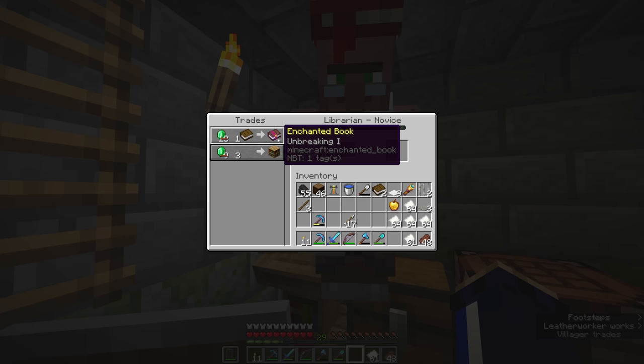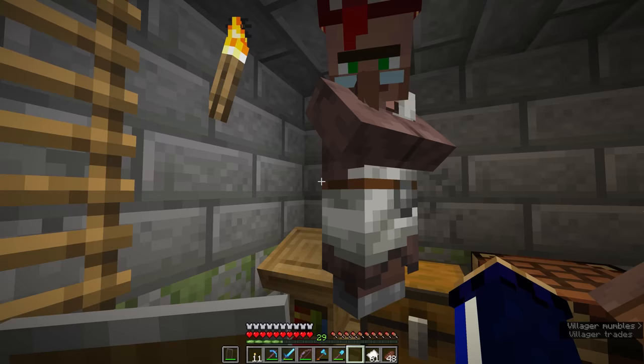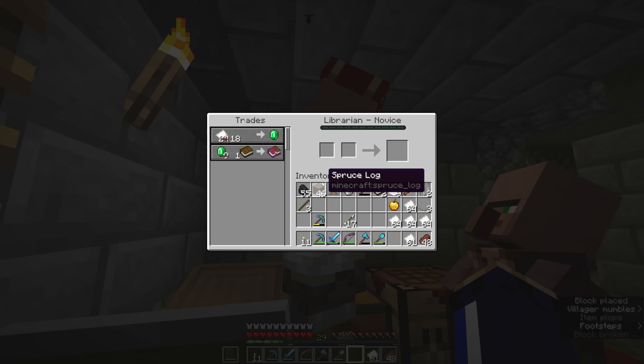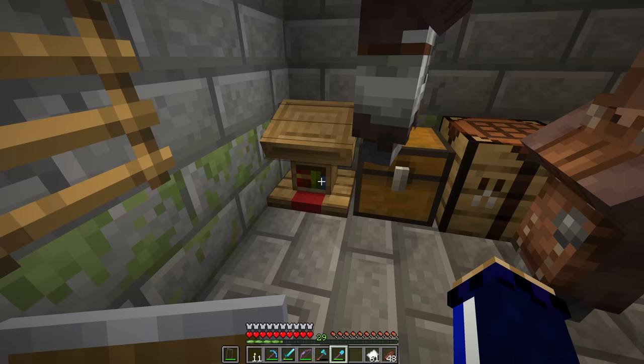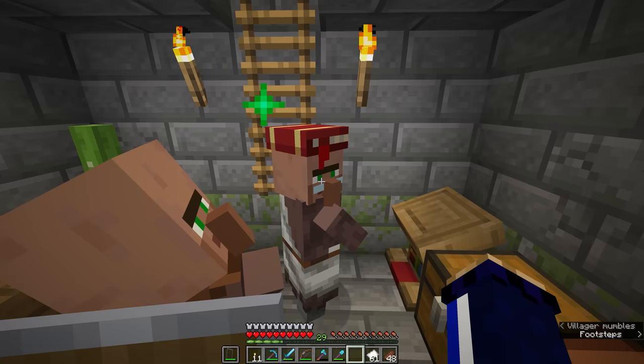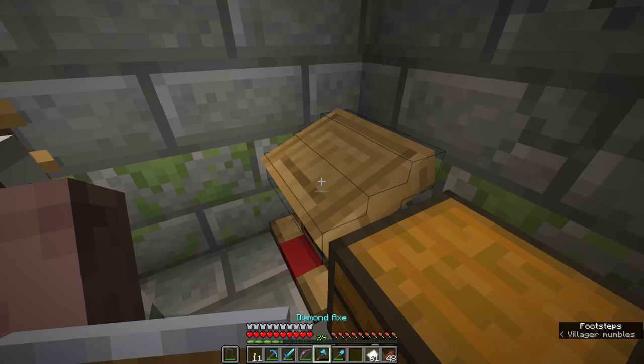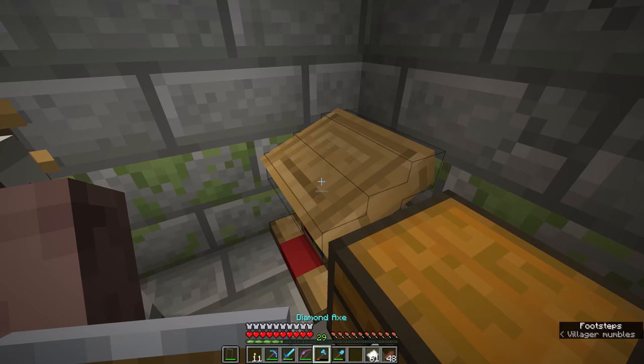We're also able to get them for as low as a single emerald and a book per trade, and these villagers have the opportunity to offer enchantments which are not part of the standard enchantment table. Villagers are capable of trading you two additional enchantments you won't find through the enchantment table, and those are Frostwalker and Mending — two of the treasure enchantments that it's typically only possible to find otherwise by fishing, searching for enchanted books in loot chests, or trading with villagers.